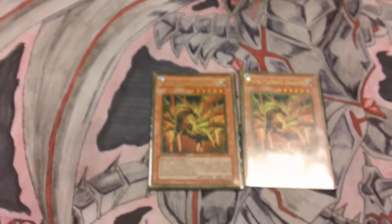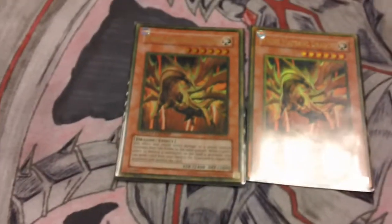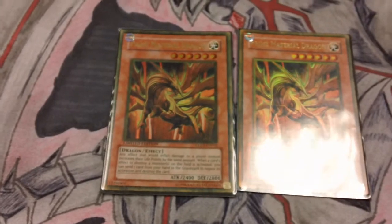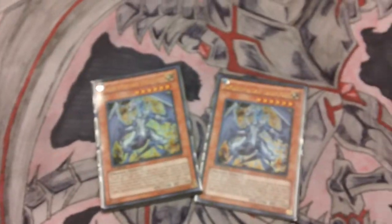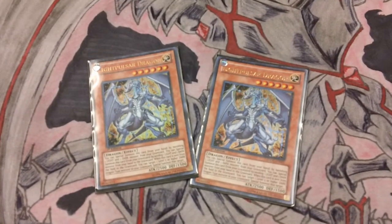Then I run two Prime Material Dragons for Chain Burn decks, because their ability states that any effect damage turns into increasing your life points. Also, I can ditch a card to save any monster that would be destroyed. I run two Light Pulsars — if they're sent to the graveyard, I can get Red Eyes Darkness Metal back to the field, and then just use Red Eyes Darkness Metal to bring him back.